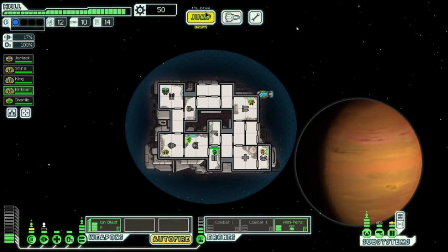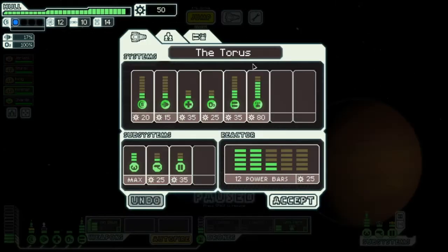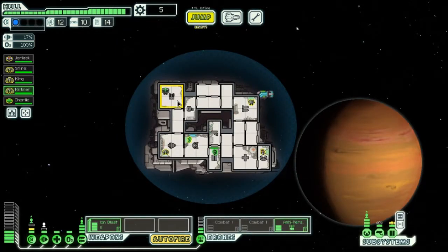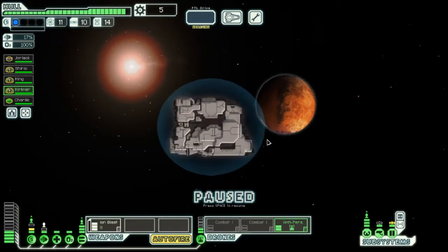The more experience, the better. Now I just need one more energy to get that — I can actually afford that right now. Next up, I'm going to go and start upgrading the shields, so now I have enough for this. You arrive at the Sultan Research Facility. They say they are researching genetic distortion due to stasis sleep and prolonged FDL travel, and they ask if your crew has the time to undergo a few scans.